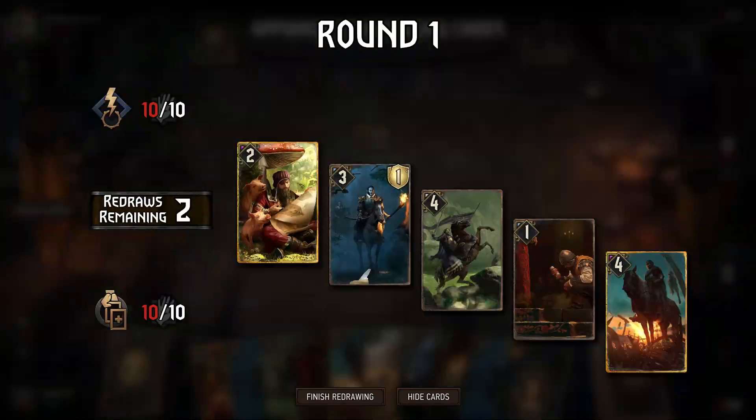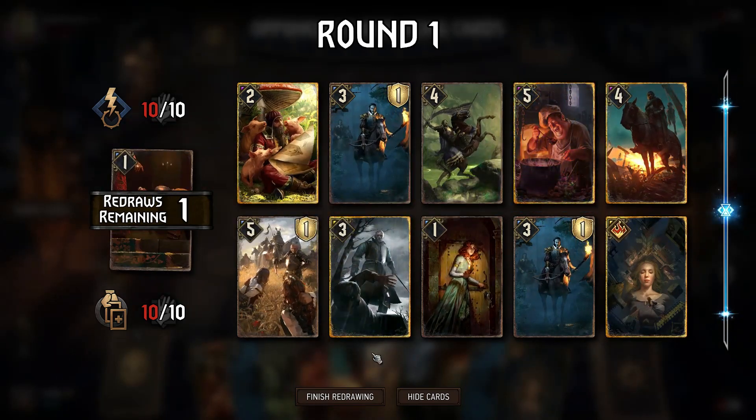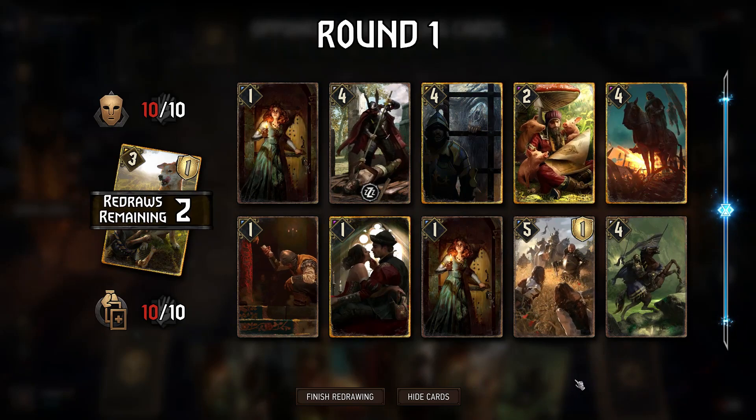We want to mulligan away excess cards. These can be unnecessary duplicates or too many of the same sort. We always want to have a balance of Assimilate units and their triggers.